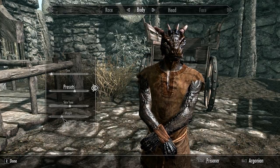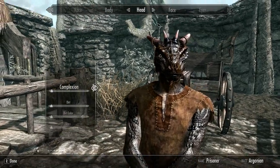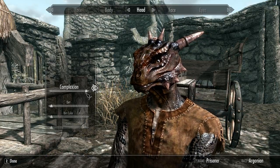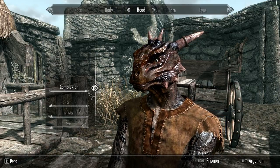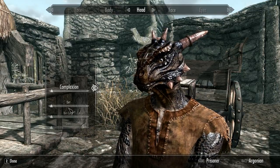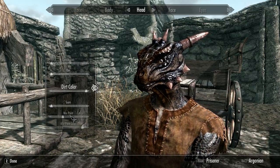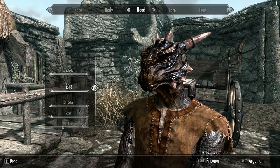I'm going for a caster-like character, so I'll take a lightweight build. The head. I can make him older with complexion, but I definitely prefer the black tones here. I can make him dirty with a dirt color — let's see what that does. Well, no need for that.